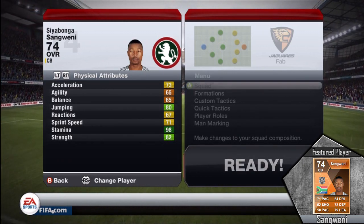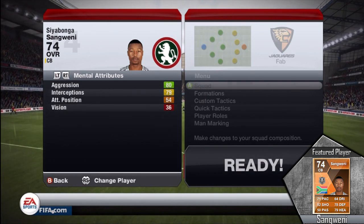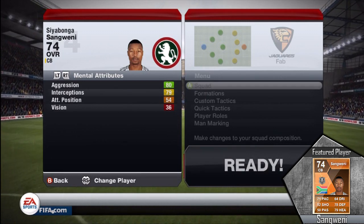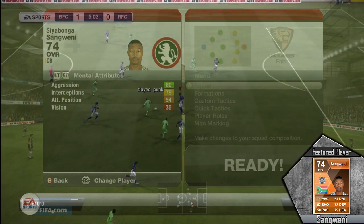73 acceleration as well, 80 jumping which is great with the heading, and 82 strength — so he's fairly strong on the ball and can out-strength most attackers that go against him. 80 aggression, so he wants the ball, and 79 interception. Pretty good player overall.